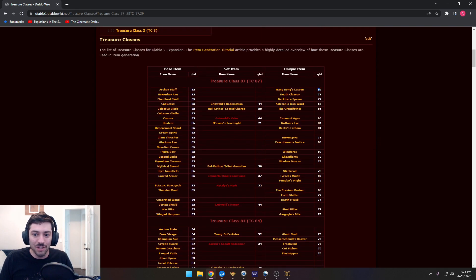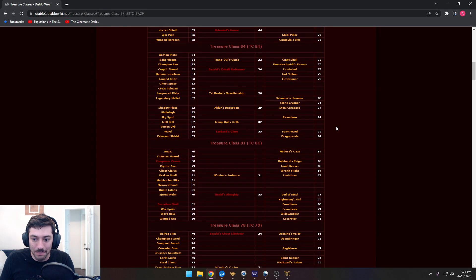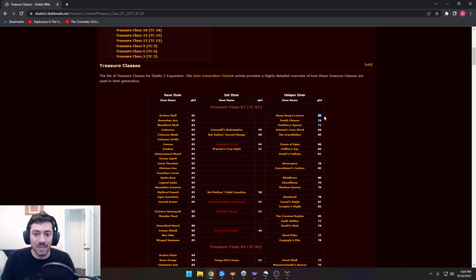Once the treasure class picks the base, we also have the Q level of the unique item over here. For instance, Mangsong's Lesson is Q level 86. So if I'm in an area level 85 like the Pits and I kill a regular monster that drops an Archon Staff — because they can drop that in the Pits — but they're only level 85, they cannot drop Mangsong's Lesson because it's Q level 86. COA is 86, Tyrael's Might is 87, Arachnid Mesh is high, Tomb Reaver's is 86. But a lot of these can be dropped by regular monsters in the Pits.